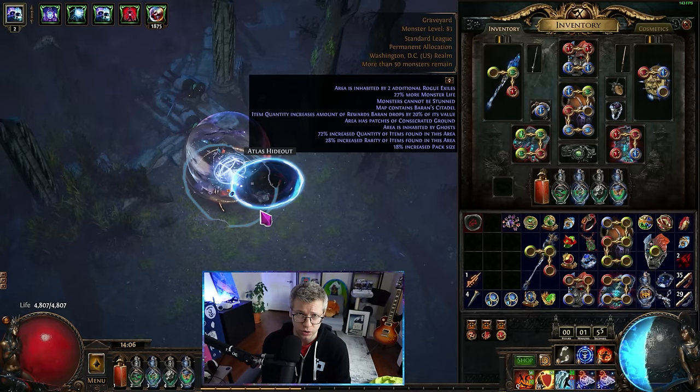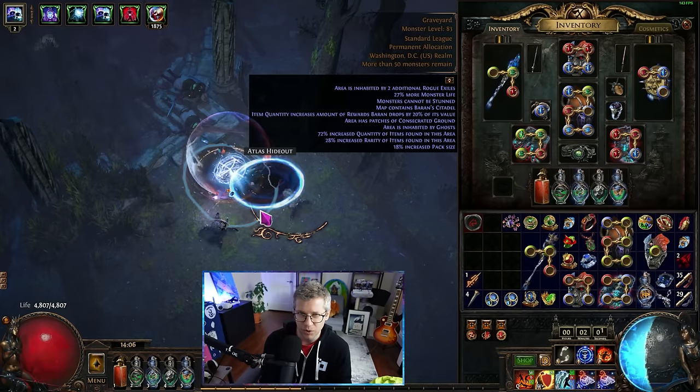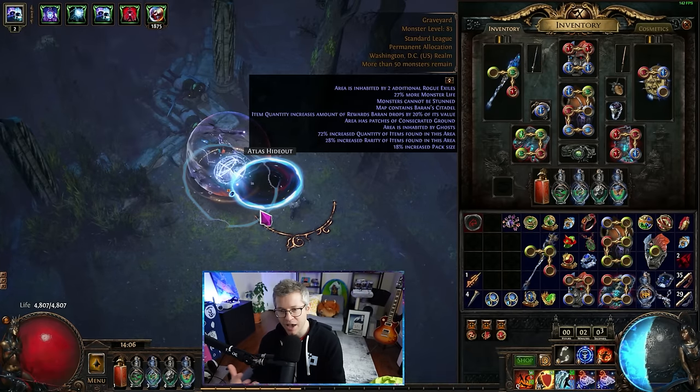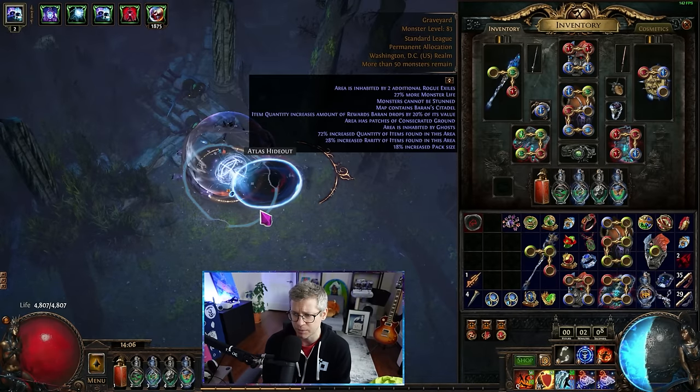We can now use Call to Arms support for Enduring Cry and Infernal Cry - very comfortable. We also technically got more damage on Frost Blink, but I haven't really figured out exactly how I want to scale that yet, so we're still doing the old scaling instead of doing flat damage.